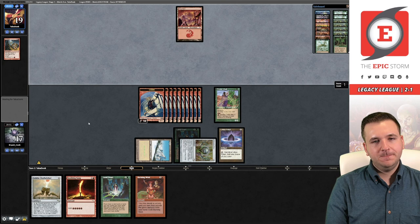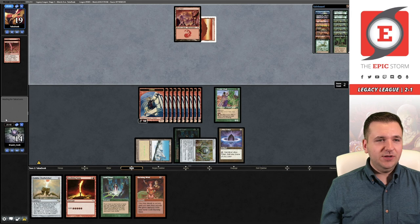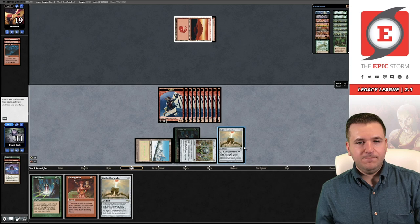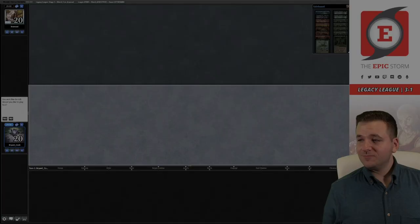We're going to take a Rift Bolt to the face. We have a couple different lines next turn: we can belch our opponent, or Burning Wish for Goblin War Strike. I am not going to copy that Chain Lightning. Another belch — and just like that we are now 3-1 over Burn. Round five coming right up.